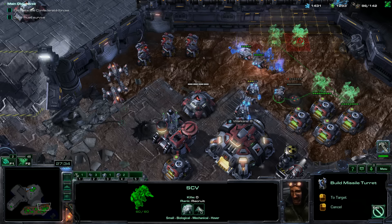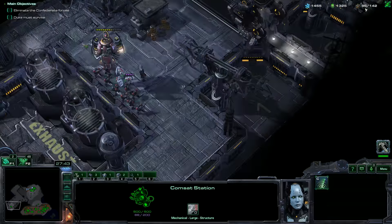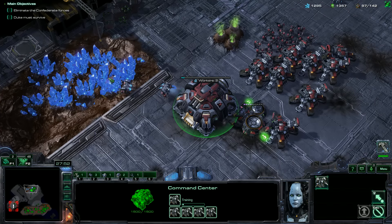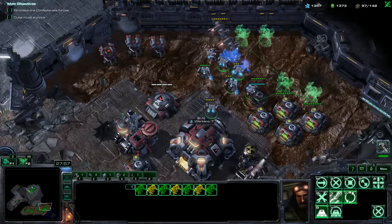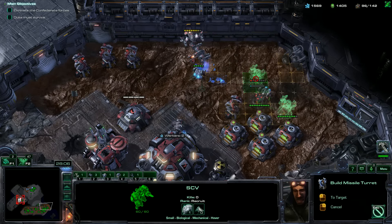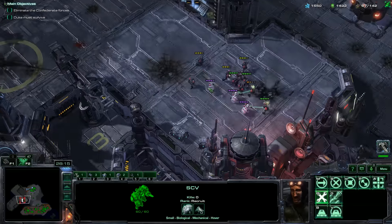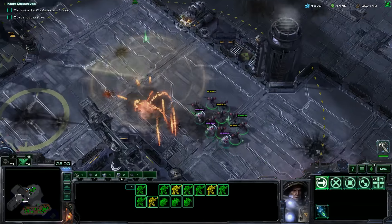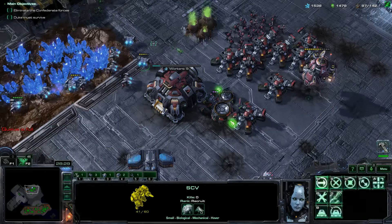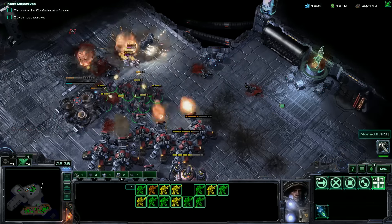We just need turrets — lots and lots of turrets all along this ledge too. Now I have my ComSat station, so that's good. Come over here except Science Vessel — I want you to go up there and back. Start making tons and tons of SCVs, and some of these SCVs we can transfer. Brown should be all gone unless they have something up here. There's a weird base in the upper left that I could take — it's a really, really nice base. But here comes Orange, who is very unhappy with us, and Orange has a bunch of siege tanks up on the high ground.